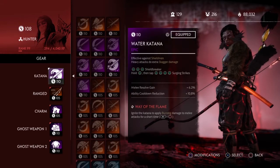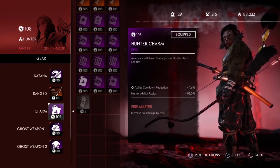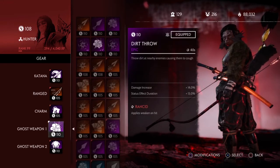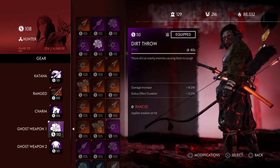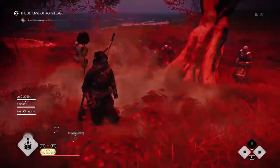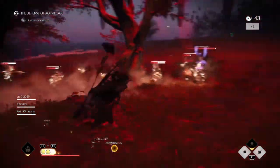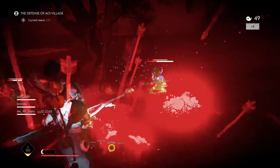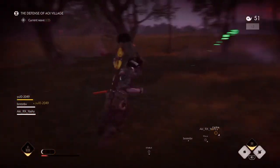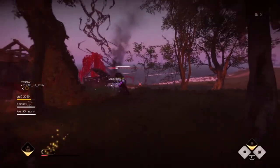If you don't have cooldown on a sword and charm, I'd run spirit kunai — swap out body headshot for spirit kunai to help decrease cooldown. The explosive arrows are just so powerful; at the beginning of the first wave I basically take out almost everybody with one explosive arrow headshot. Give this build a try, let me know what you think, and I'll see you next week. Peace.